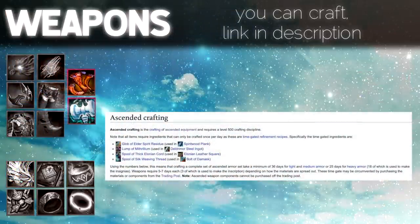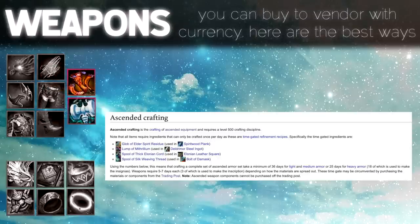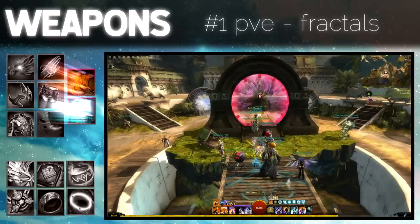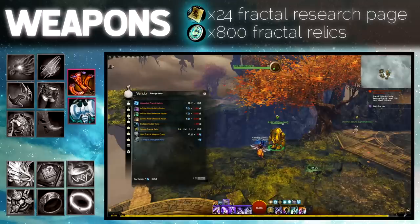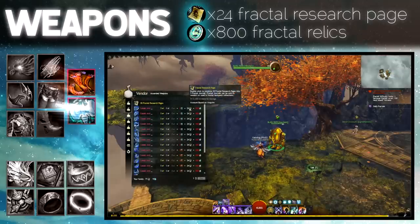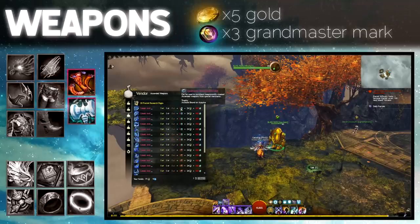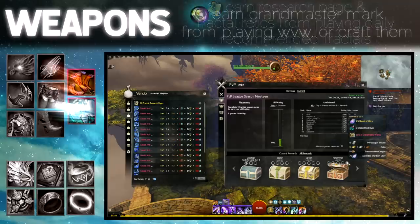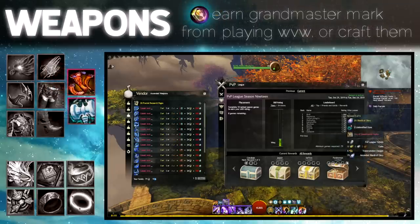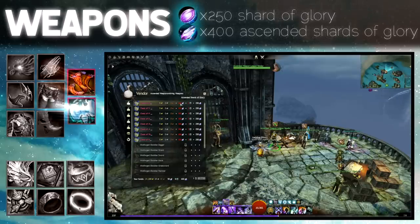Ascended weapons. You can craft them — link is in the description. You can loot them, but it's random. You can also buy from a vendor with currency. The first vendor option is playing Fractals, a 5-man dungeon in PvE. In the Fractal Lobby, this NPC will sell you one ascended weapon of your choice for 24 Fractal Research Pages, 800 Fractal Relics, 5 gold and 3 Grandmaster Marks. You can earn research pages and Fractal Relics from playing daily recommended Fractals. If you enjoy playing PvP, the ascended armor league vendor will sell you an ascended weapon with selectable stats.